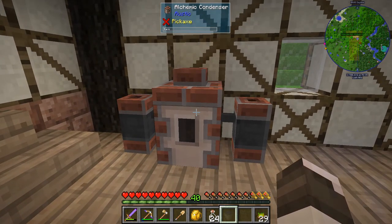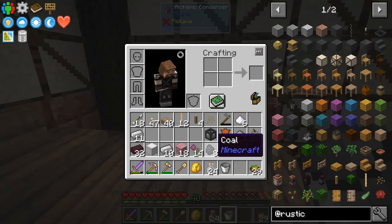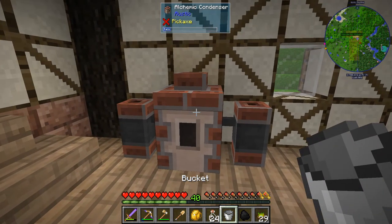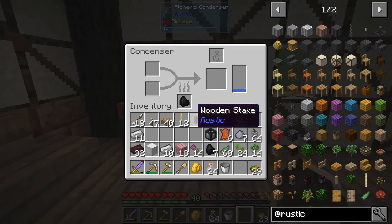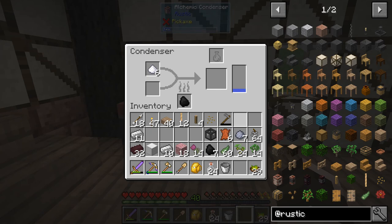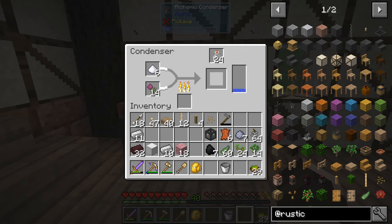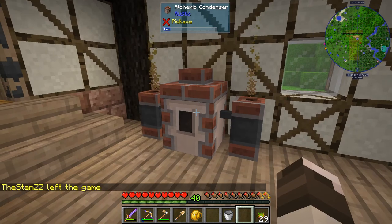I will illustrate. You chuck the water in, then you chuck the coal in, and in this case we want to put some sugar and some wind thistle in. Then we just chuck the bottles in and it starts brewing. We get a little shiny particle effect - that's cool.